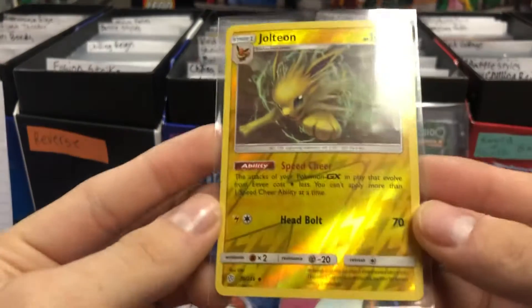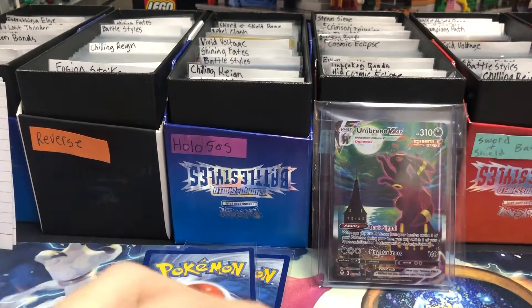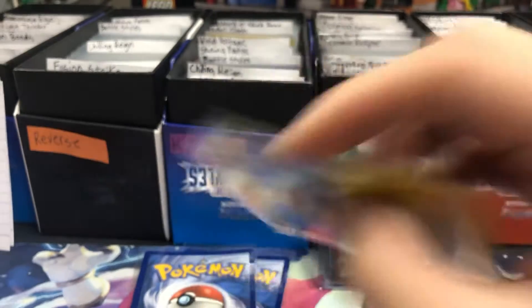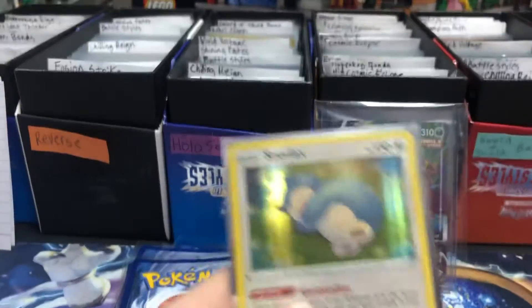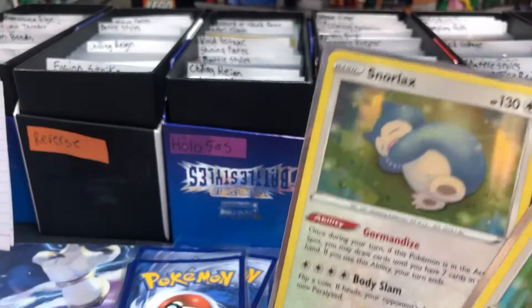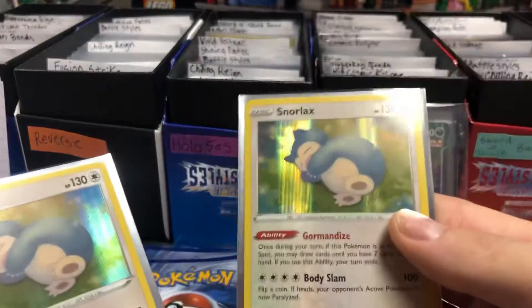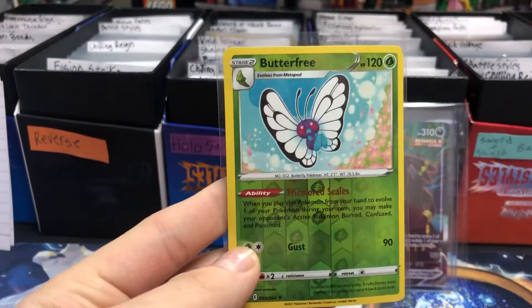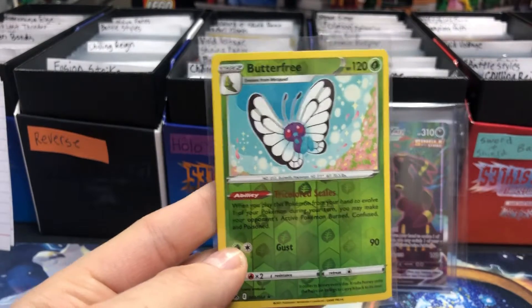Jolteon Reverse from Cosmic — $1.89. Double up on the Raichu here for $3.98. And then back-to-back Snorlax sales — $3.50 and $3.50.